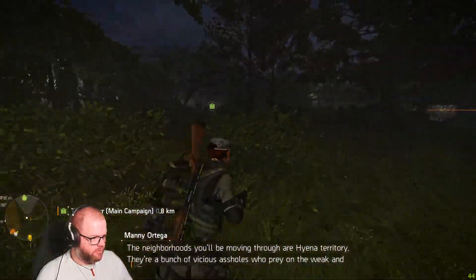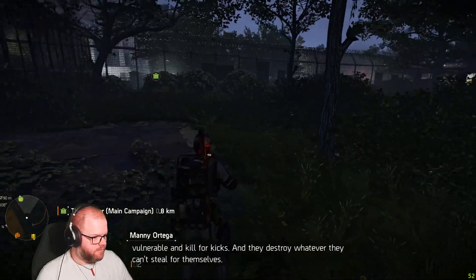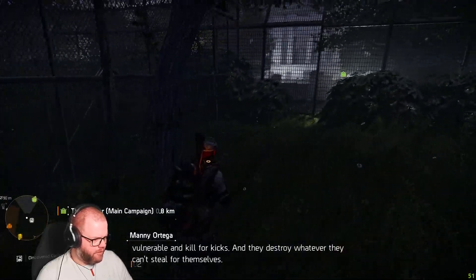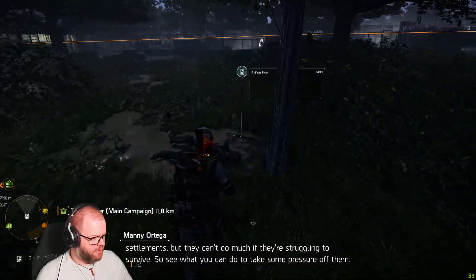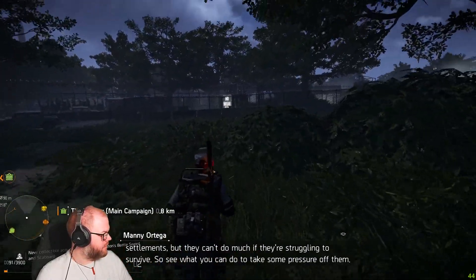The neighbourhoods you'll be moving through are hyena territory. They're a bunch of vicious assholes who prey on the weak and vulnerable and kill for kicks. And they destroy whatever they... if I remember correctly there is something over here. It's actually a serious problem for the theatre settlement. Given the situation, we need the help of the settlements, but they can't do much if they're struggling to survive. So see what you can do to take some pressure off them.